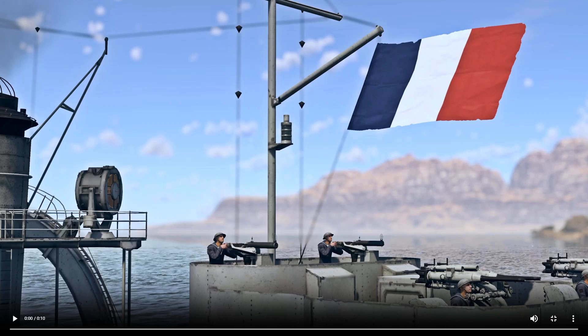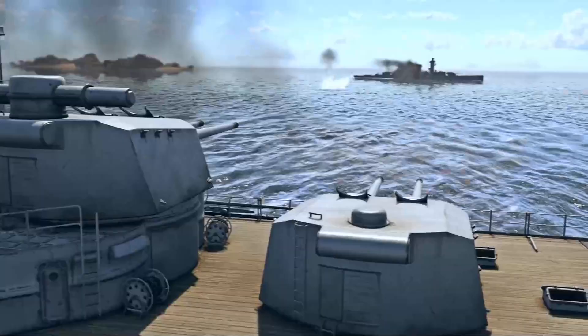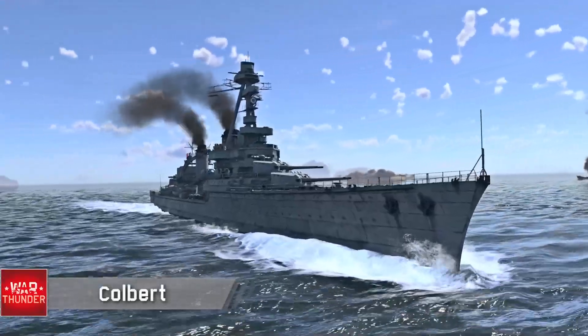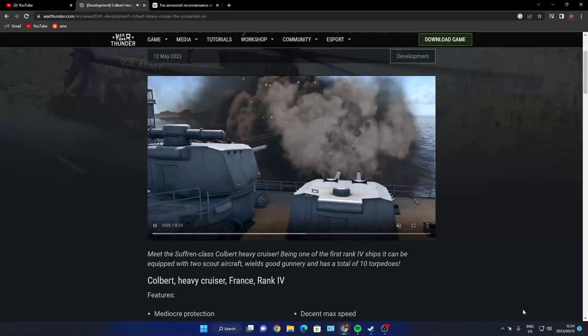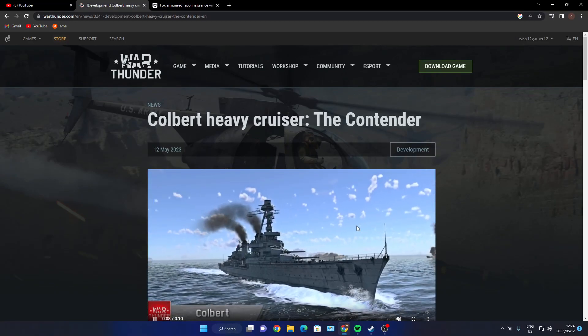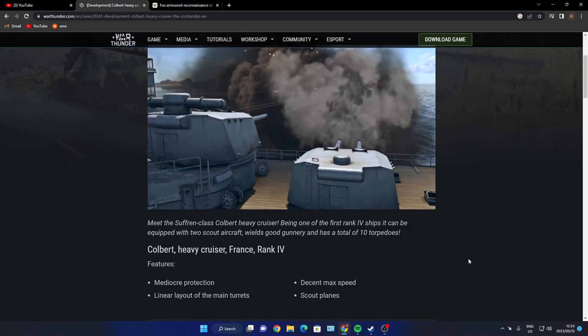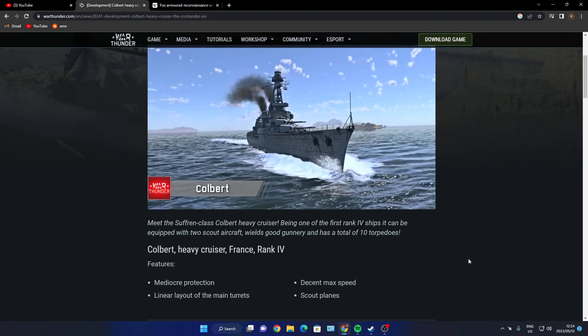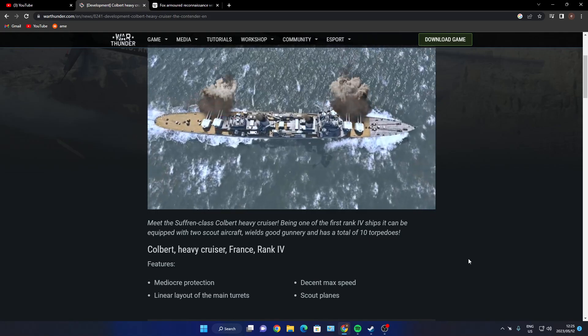So yeah, I've got an idea this is going to be something to do with the French navy. Expect a word I wouldn't be able to pronounce to be the name of the update. Alright guys, so you saw it — Colbert, the Colbert heavy cruiser, De Grasse class. I think that's how you say it — heavy cruiser, one of the first rank IV ships. It comes equipped with two scout aircraft, wields a good battery, and has a total of 10 torpedoes.